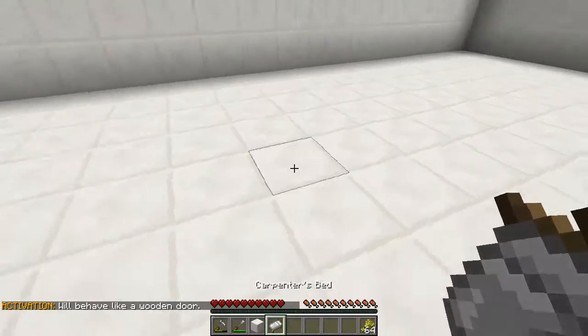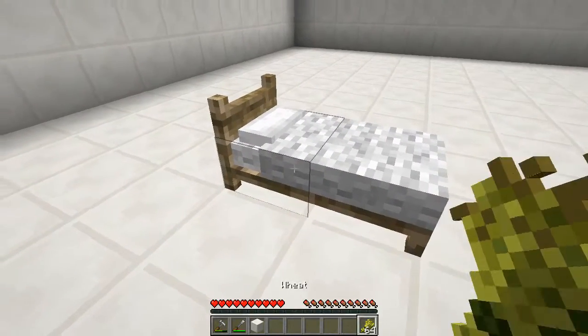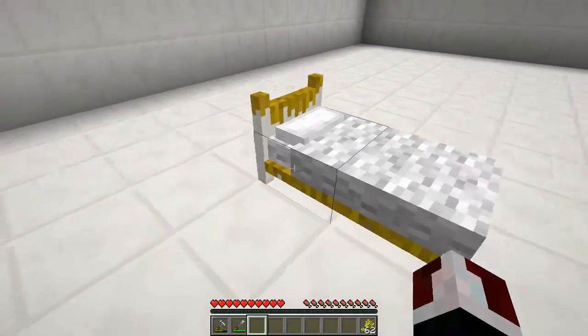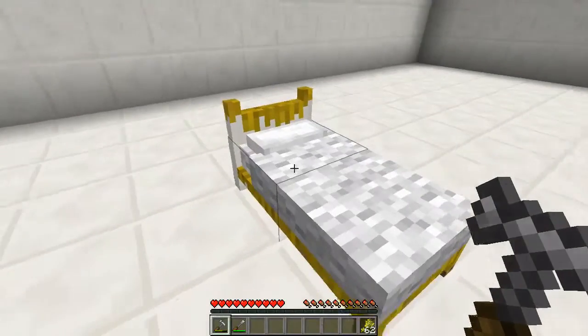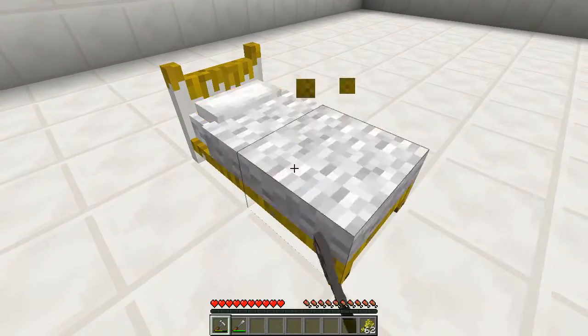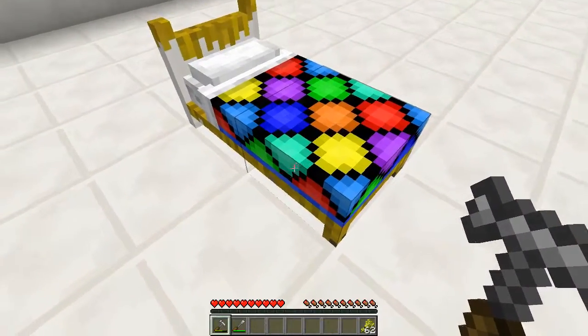Last but not least we have the carpenter's bed, which is one of the best looking blocks in the mod. You can decorate it and mix styles. Left clicking cycles through a whole bunch of different bedding options. My particular favorite is one specific style just because it looks so cool.